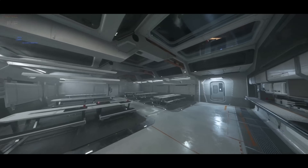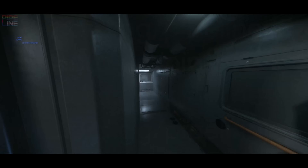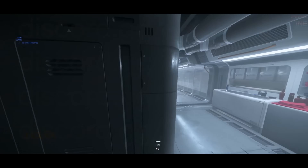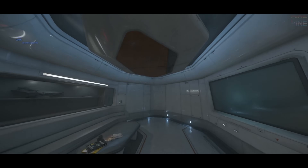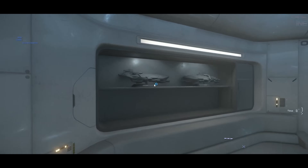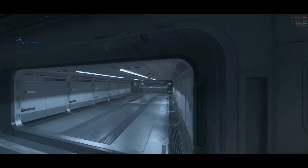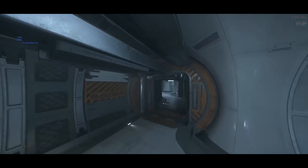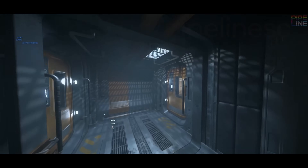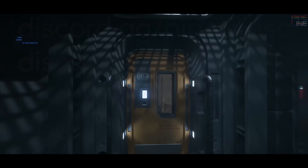The mess hall also looks cool with a huge crew quarters and a massive-sized bathroom. It really does look like a vessel designed for long missions. There's even a cool little lounge area with a tiny Idris model up on the wall. There seems to be some sort of medical-type facility next to the crew area, probably just for basic supplies versus emergency medical treatment. The tour doesn't take us into the captain's quarters, but the captain and XO quarters are shown next to each other.